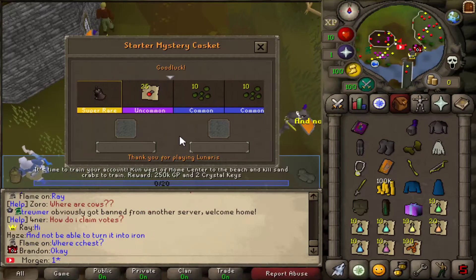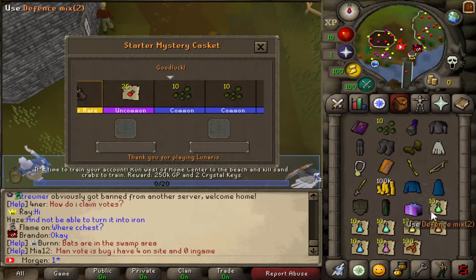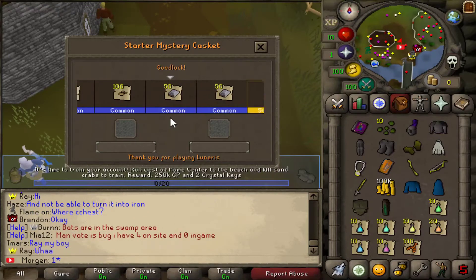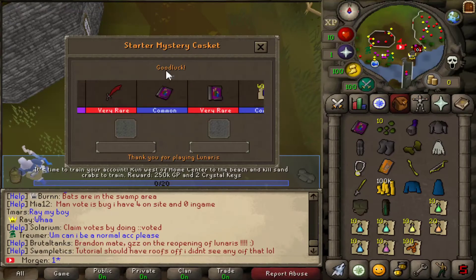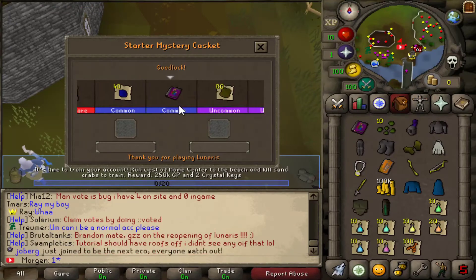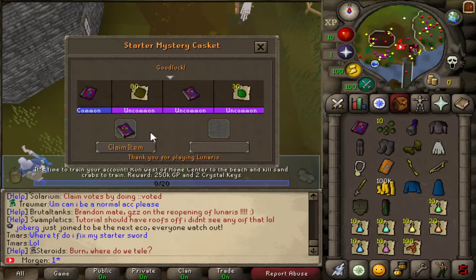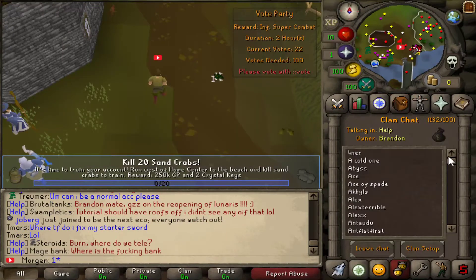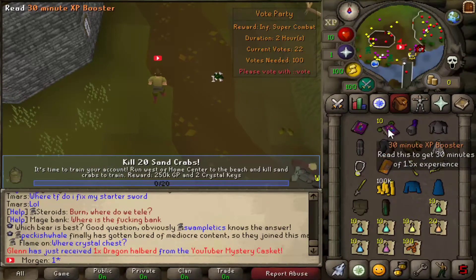We got some Ira seeds, I'm not going to complain about that. Let's open another one and see if we can get anything good — any dragon items? We didn't get any, but we got a 30-minute drop boost. You can't go wrong with an extra 30-minute XP booster!